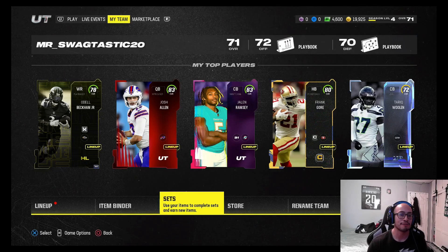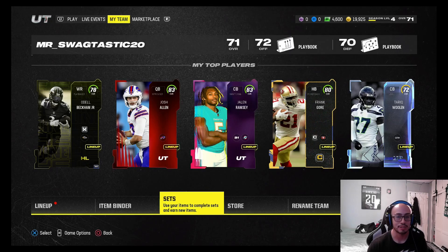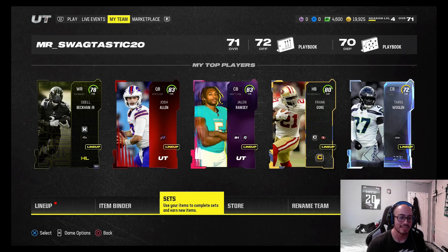We already have some of the players they gave us for free from the deluxe edition — Josh Allen, Odell Beckham Jr., and Jalen Ramsey. Jalen Ramsey was from the welcome pack, and Odell was from grinding some solos, which is why we have 19k.